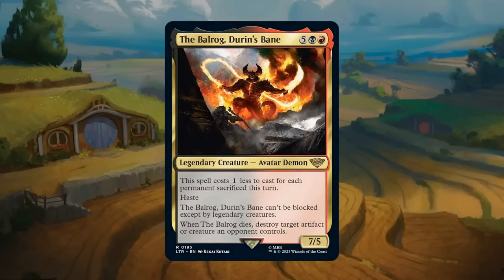The Balrog, Durin's Bane: seven mana for a 7/5 legendary avatar demon at rare in red-black. It costs one less to cast for each permanent sacrificed this turn — treasure tokens are the most obvious way to discount it. It has haste and cannot be blocked except by legendary creatures. When the Balrog dies, destroy target artifact or creature an opponent controls. Even for the full seven mana it's a bomb, and even if answered you get to take something with it. Gets an A.